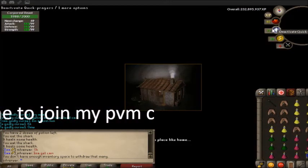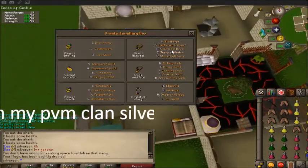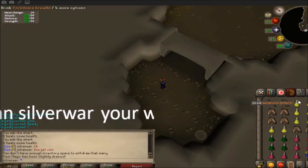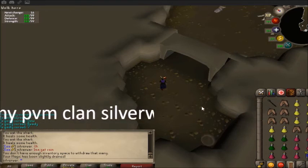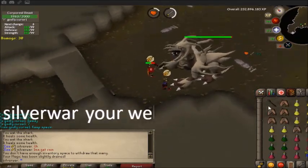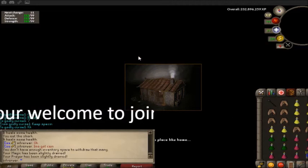You tally out, get your spec, and that's basically how you do it. You just keep doing that over and over again. Brews are good because if you drink them you're still attacking after — so you can shark brew, same as shark plus restore. You keep lowering his defense. He's really aggressive at this defense level.